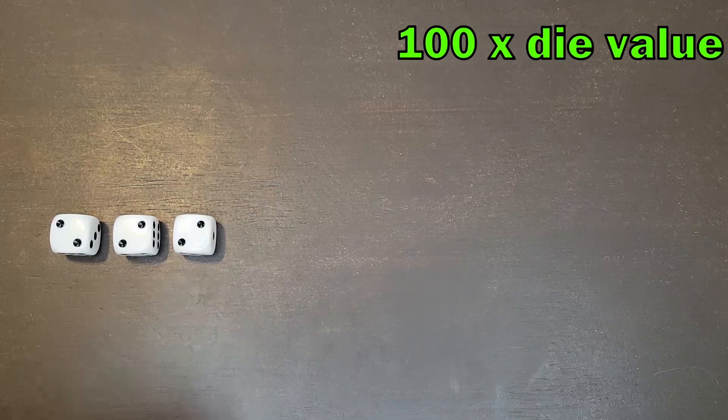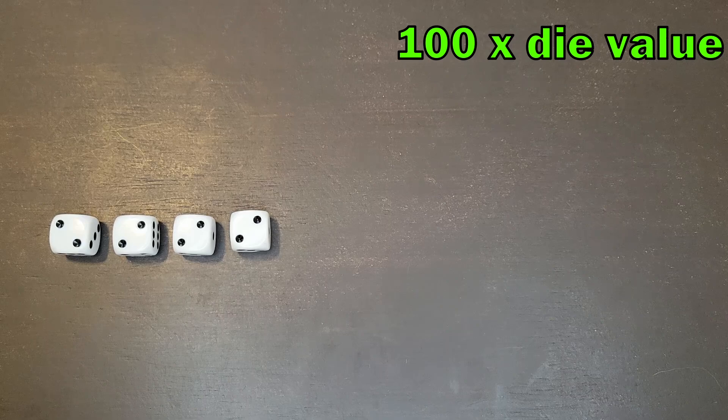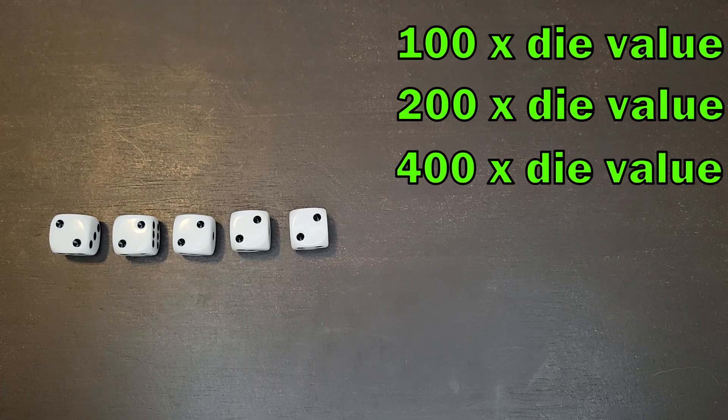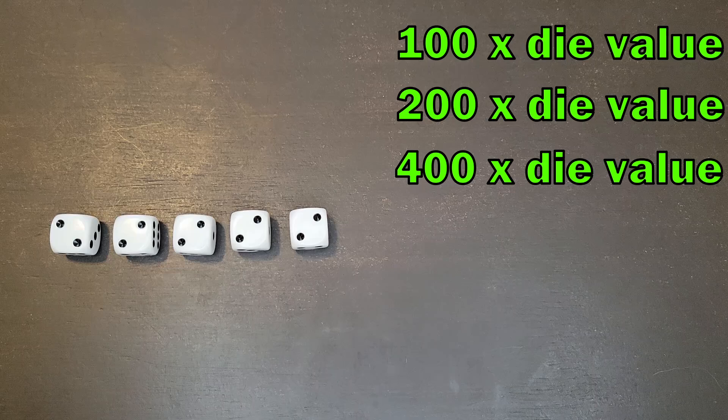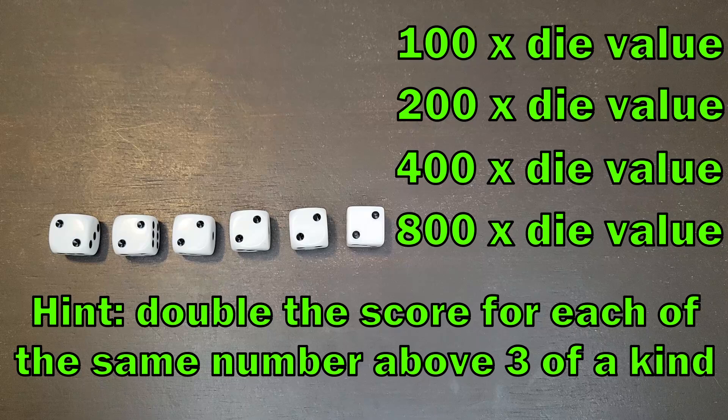Three of a kind is 100 times the dice value. If you rolled four twos, you double that to 200 times the dice value, giving you 400 points. Five twos would be 400 times the dice value for 800 points. And six twos would be 800 times the die value, bringing it to 1,600 points. But again, this all has to be in one roll.